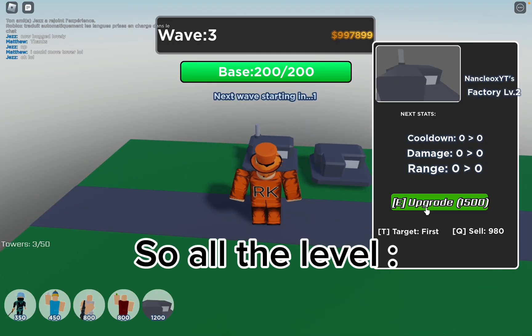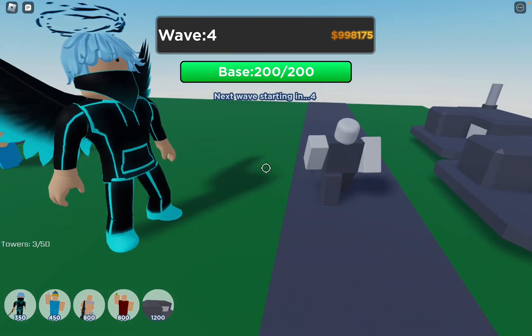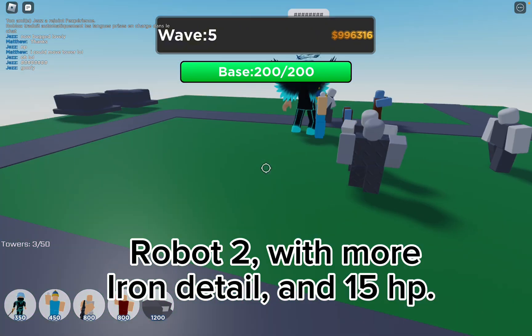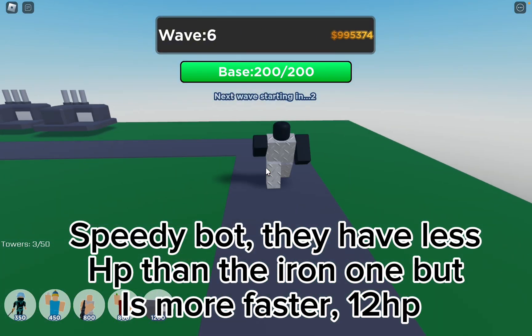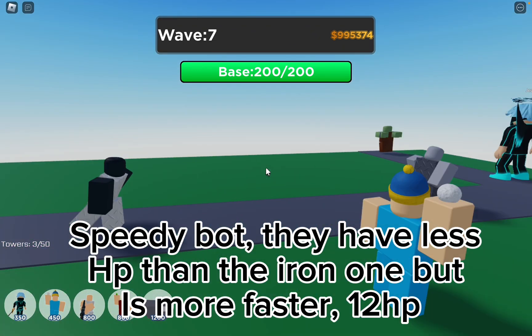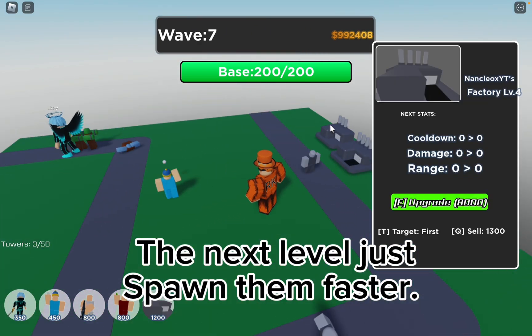So, all the levels: Robot 1 has 10 horsepower. Robot 2 has more iron detail and 15 horsepower. SpeedyBot has less HP than the iron one but is faster, with 12 horsepower. The next level just spawns them faster.